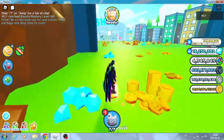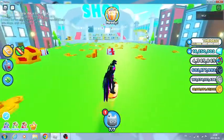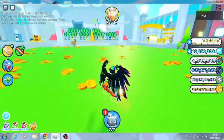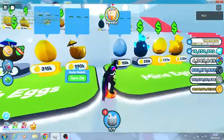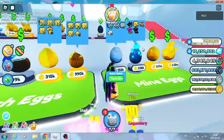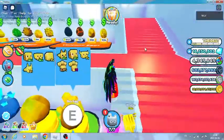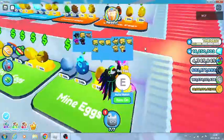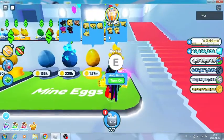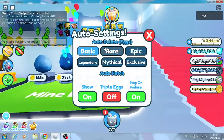We'll go to the trading plaza in the next video. The trading plaza has the dark matter machine. Let's try to get a legendary - not the Mortis, but on auto settings Basic and Rare.